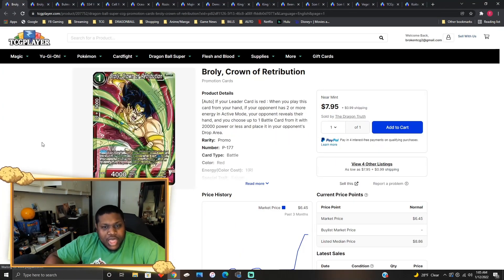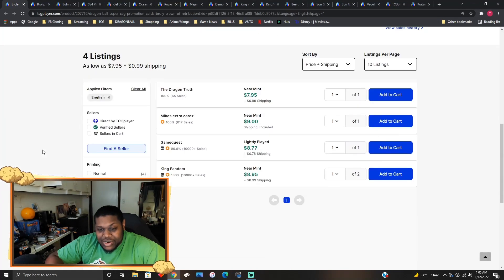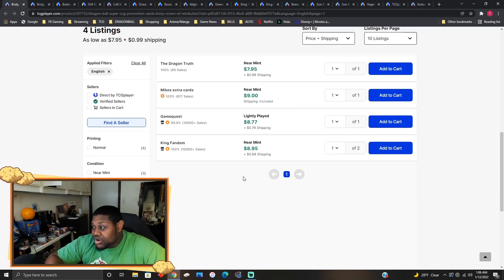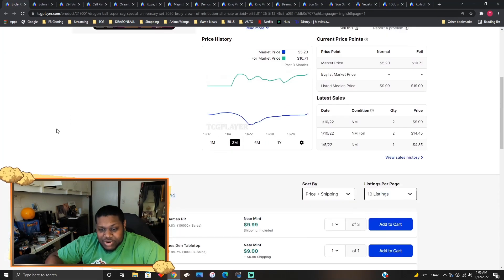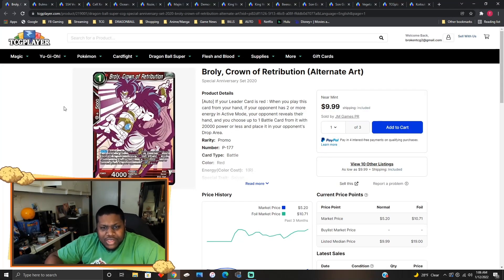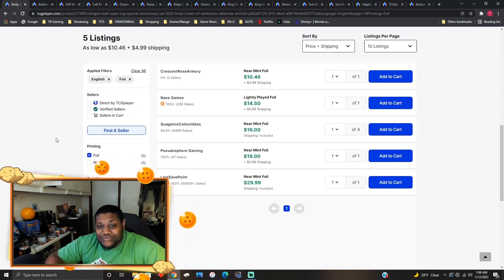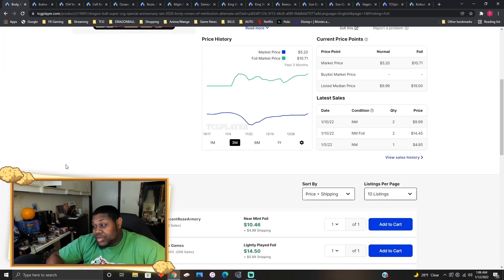Broly Crown of Retributions — of course we're going to talk about this card because of the Universe 7 deck. This card is eight dollars right now just for the original copies. There are only four sellers of the original print, and after that they're completely sold out. The reprint versions are going even higher, about 10 bucks for the reprinted alternate art versions. The foil versions are 15 dollars for foil Broly Crown of Retributions — people are picking up this deck, this new Goku deck is going to be something.